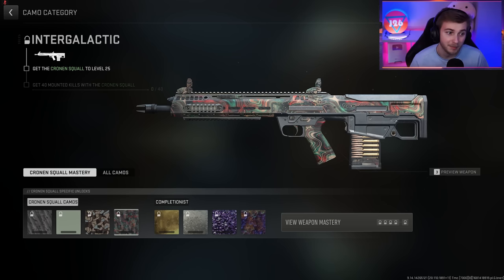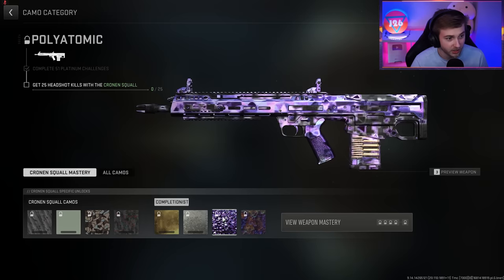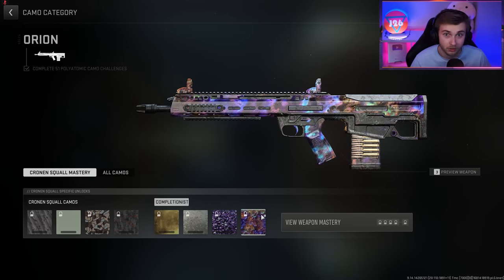And then we have the Intergalactic camo, which we can unlock by getting 40 mounted kills with it. Gross — not the camo, the challenge. This camo is actually pretty cool, I like it. It's kind of a trippy take on the topo pattern. And then once we get all those done, we need to get three kills without dying 10 times, get our 25 long shots, get our 25 headshots, and then we can get Orion and Polyatomic and all that good stuff.